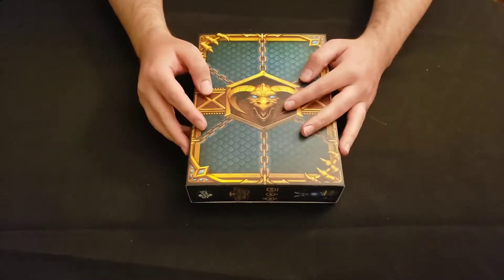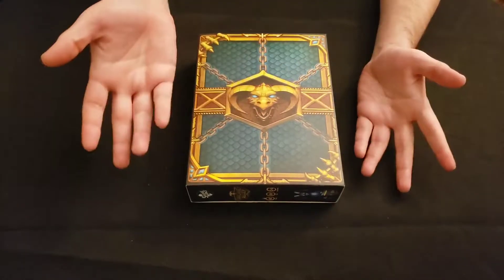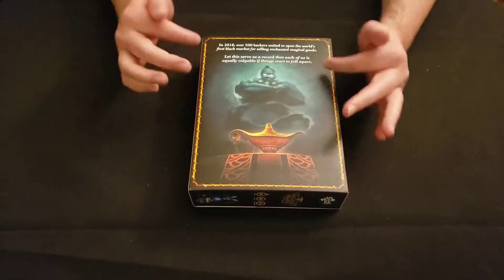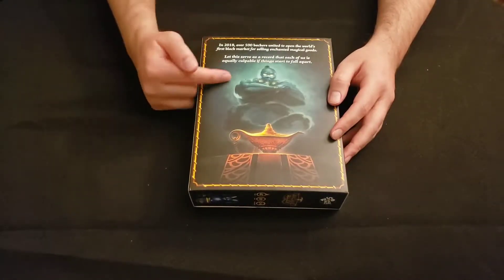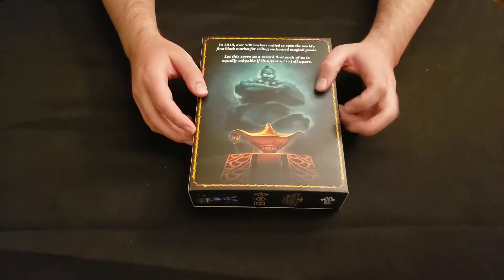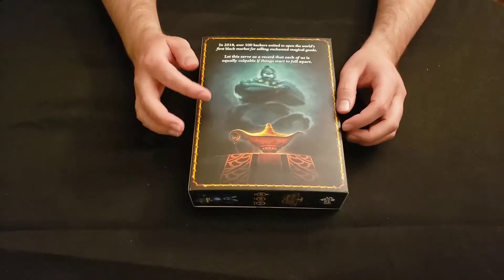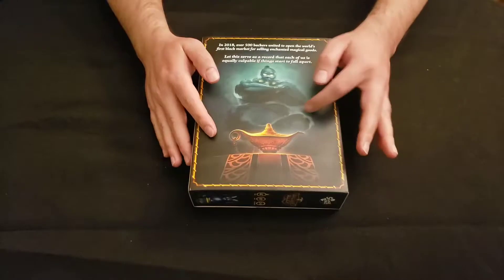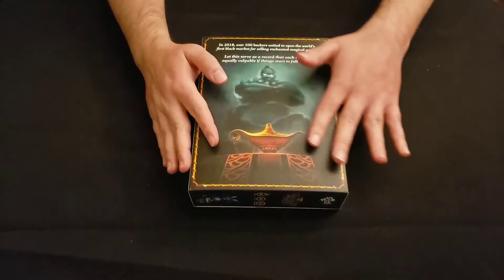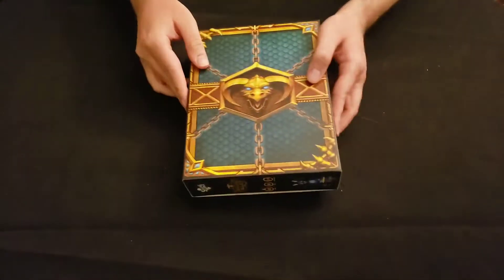I knew it existed but had forgotten about it. So yeah — in 2018, over 500 backers united to open the world's first black market for selling enchanted magical goods. It kind of looks like Aladdin — there's the genie and the lamp. But you know, you can't put the genie back in the lamp. So let's go ahead and open this.